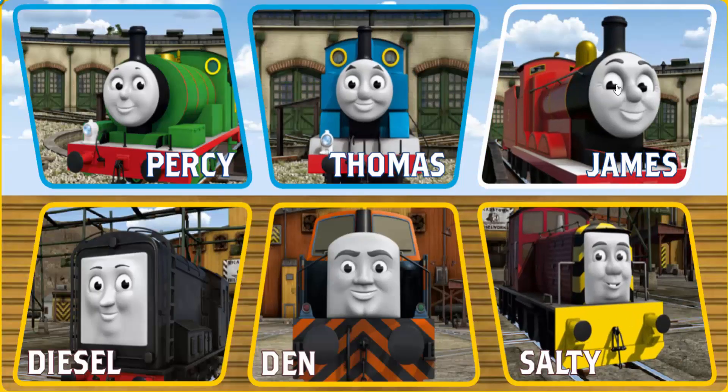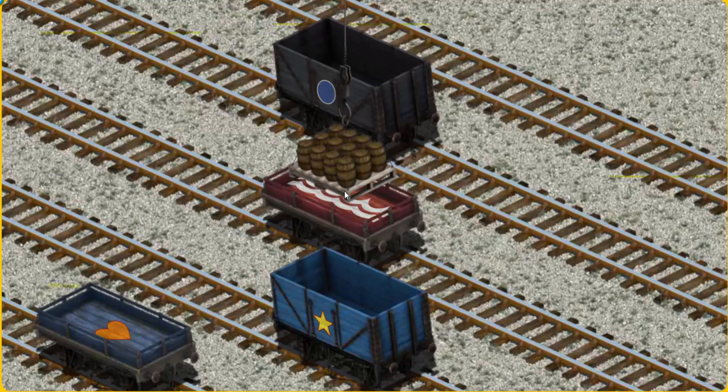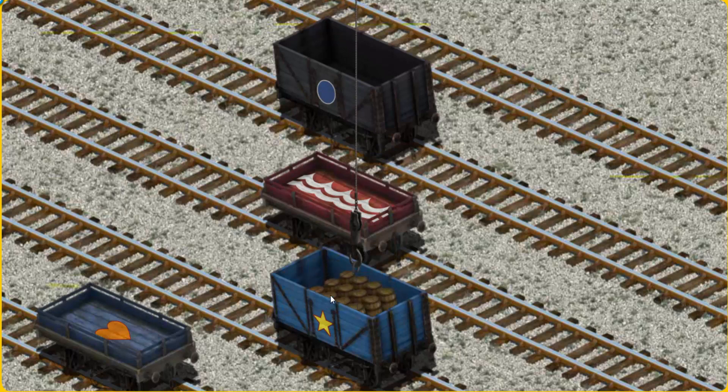It's a busy day at Brendam Docks. Thomas and his friends have many deliveries to make. James must deliver the water barrels to the steam works. Show Cranky where the water barrels are. You found them! Let's lift and load. Now the cargo must be loaded. Show Cranky where the blue cargo is. There you go!